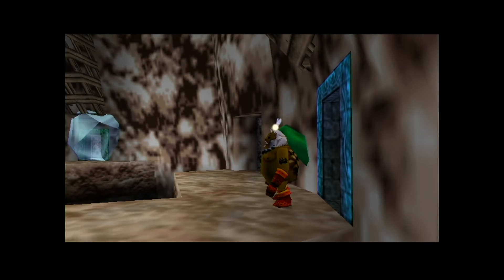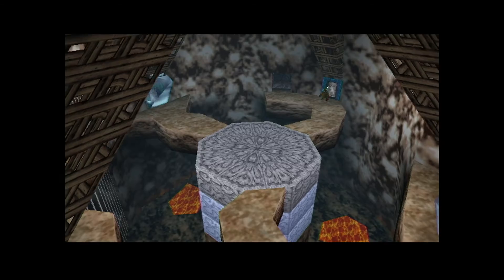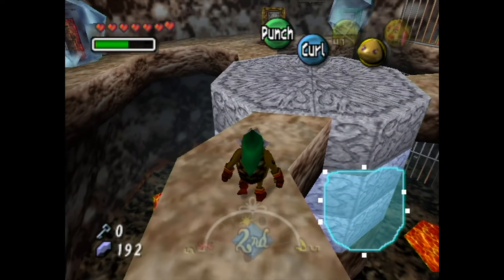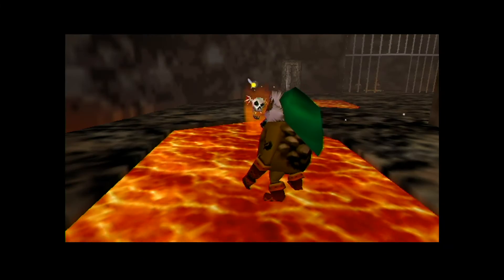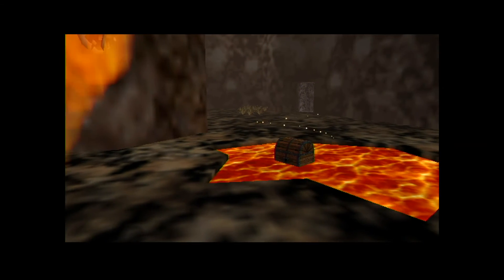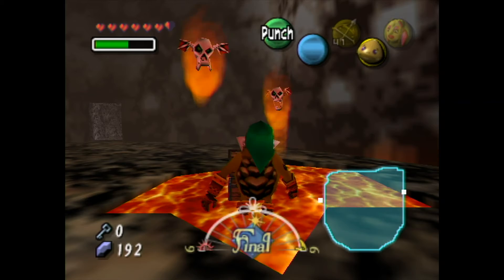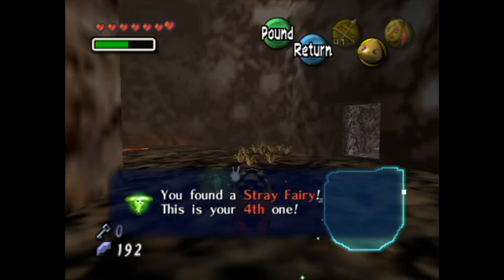Alright, there we go — wasn't that hard. Now through here. We're in that big central room. We go down here and press the switch, which makes a chest appear in the lava over there — which should be burning up because it's a wooden chest in lava. Nice, another stray fairy — here's our fourth one.